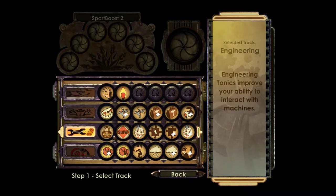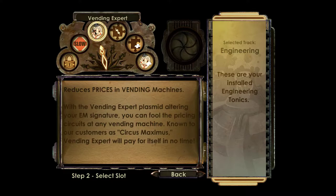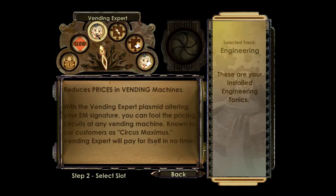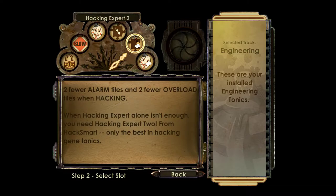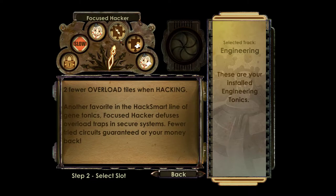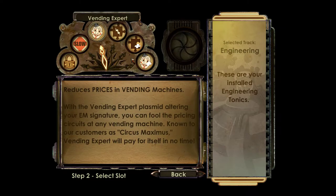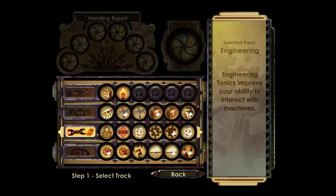Then you have engineering tonics, which are usually related to conserving money, conserving resources, and making hacking easier. Reduced difficulty on hacking, slowed hacking speed, reduced price of vending machines — those last two are very useful and make buying things much cheaper. Focused Hacker gives two fewer overloads. Hacking Expert gives two fewer alarms and two fewer overloads. So the first two and slots four and five make hacking easier, and slots three and six make everything cheaper. If you hack a machine and then have Vending Expert 1 and 2, it makes things even cheaper.